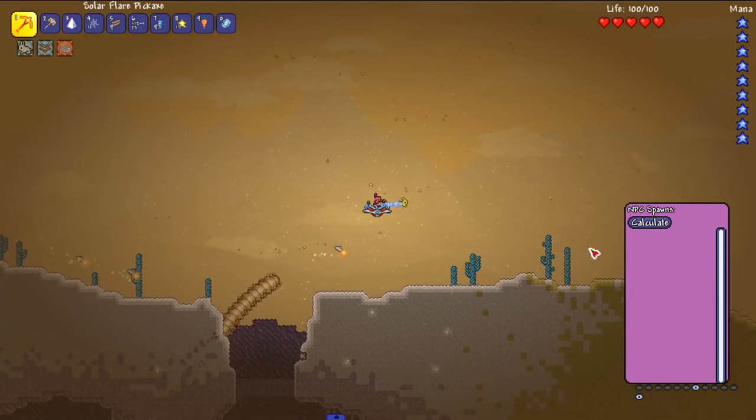Having defeated the Golem, we're checking the Martian Probe spawn rate — a good 15.41 percent, which is pretty high up there given there aren't too many things in space that can spawn. I kind of expected that, but at the same time I feel like sometimes Martian Probes just straight up don't spawn, which goes along with what I talked about earlier regarding RNG — some people see Tim all the time, some people never see him.